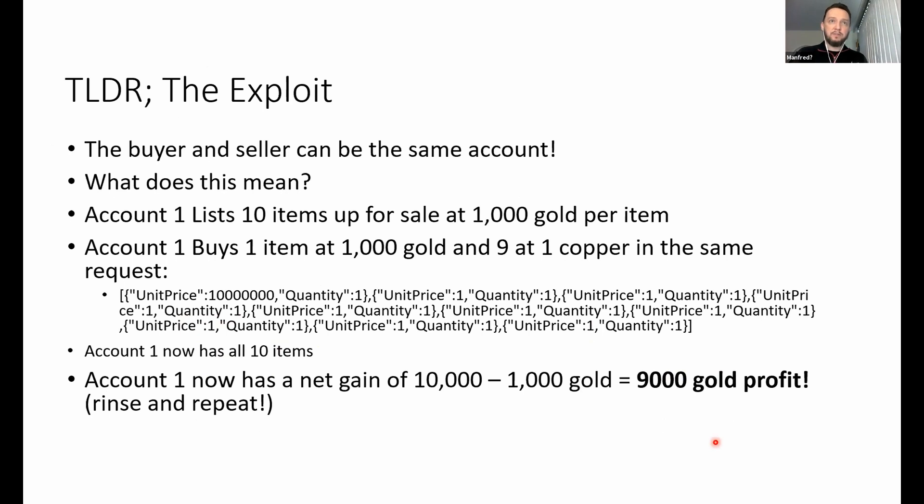The best part is that the seller gets the full 5 gold 25 silver 82 copper — so you have currency inflation. It gets even better because the buyer and seller can be the same account. For example, you list 10 items for 1,000 gold each — potential earnings of 10,000 gold. You buy one item legitimately for 1,000 gold, then buy the other nine for a single copper. The server accepts it. You get all 10 items, spend 1,000 gold and one copper, and your seller account receives 9,000 gold. That's 9,000 gold per exploit cycle, and it takes seconds — you could create essentially infinite currency in a short period of time.